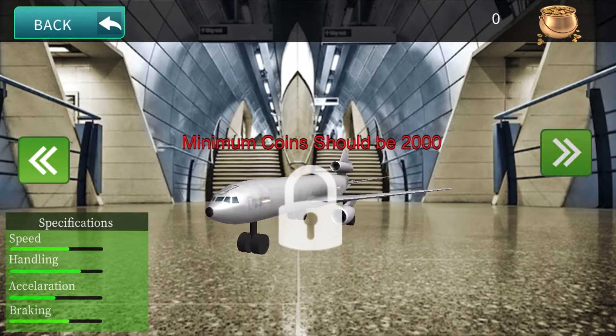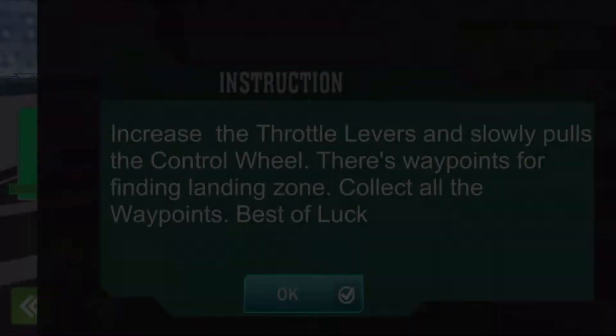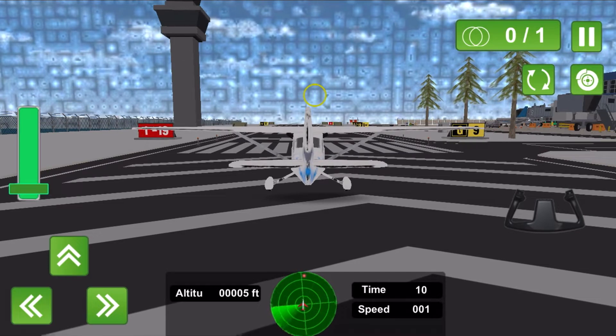Which is funny. And Fly Wings — yeah, it's Fly Wings level one: increase the throttle levers and slowly pull the control wheel. There's a waypoint for finding the landing zone, collect all the waypoints. Best of luck. I appreciate it. And here we go.